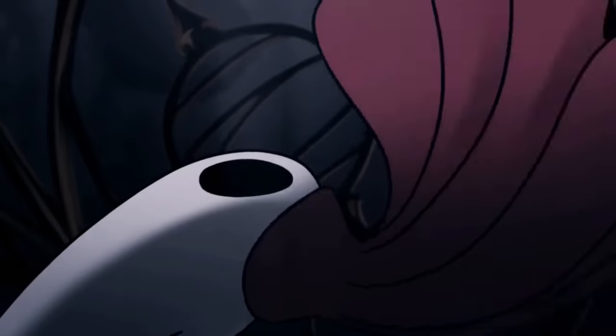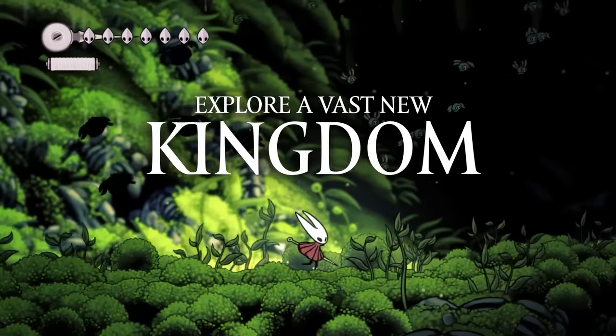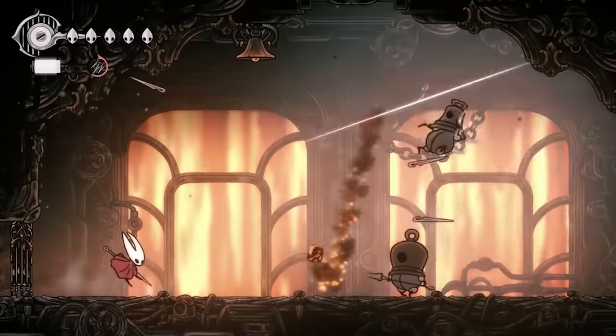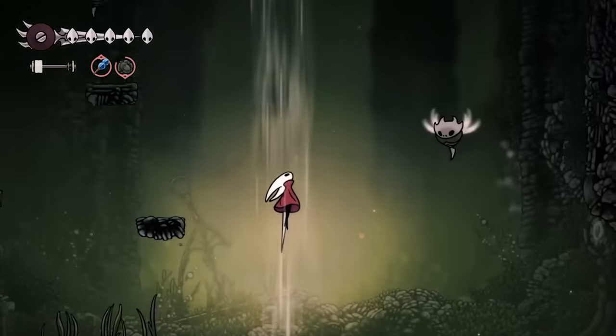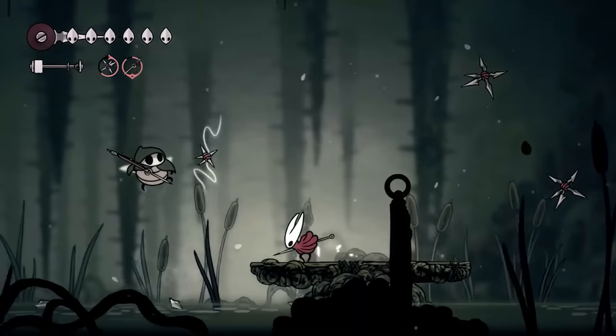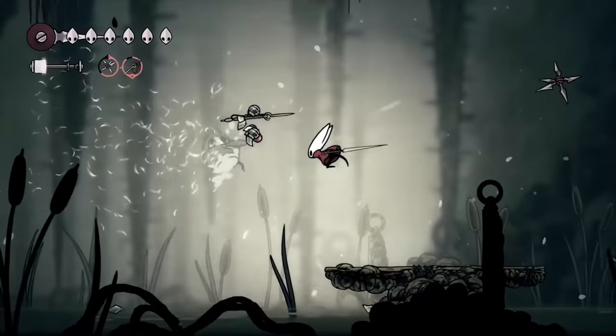Hornet's journey into Farloom begins much the same way, with her falling off a huge cliff. However, instead of descending down, Hornet will be climbing back up, making her way to the top of Farloom and defeating the Big Baddy in charge of everything. Except we don't really know who the Big Baddy is, and we don't really know what path Hornet will take to get there.